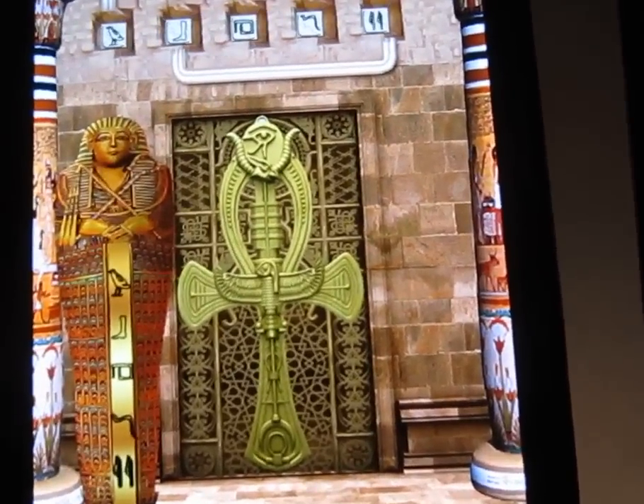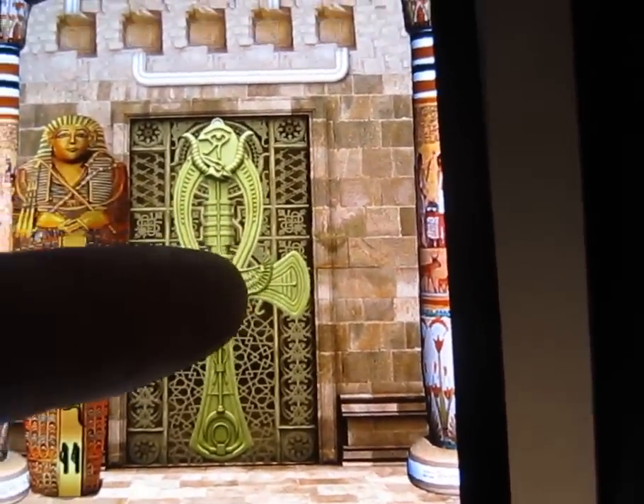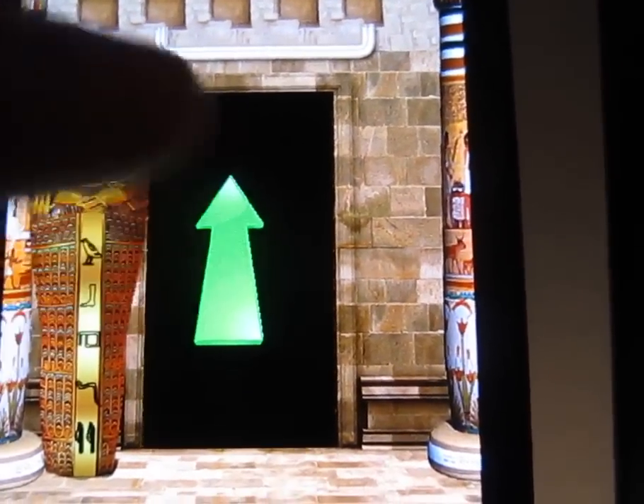Or foot or whatever it is. And as you can see, they shrink away. And the door opens. And you're up to level 27.